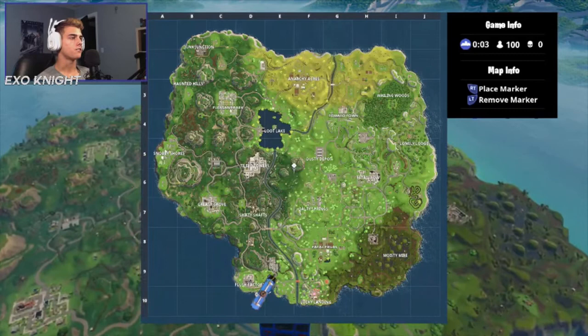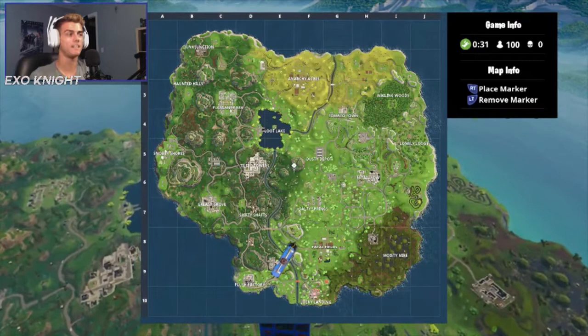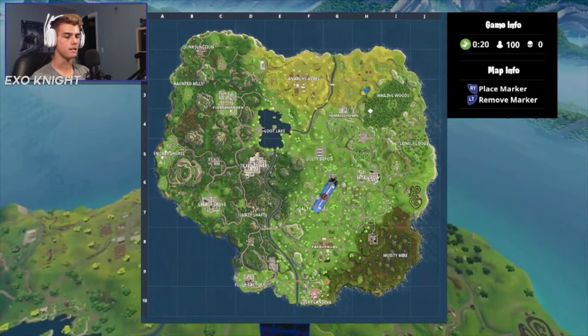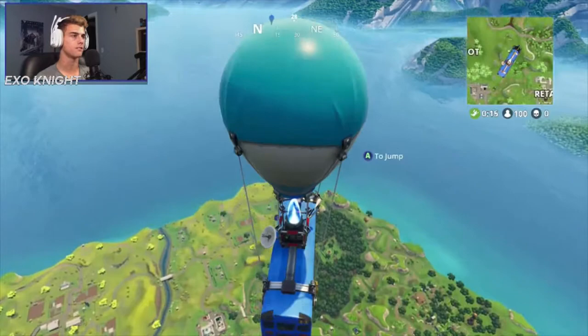We were going to go to Junk Junction in that game, but change of plans because we tried to actually win it — Junk Junction is out on its own. So this time we're going to wait and go over right about here, yeah, right about there with that big tree. We'll land there and try to get that one, then push towards the storage container.